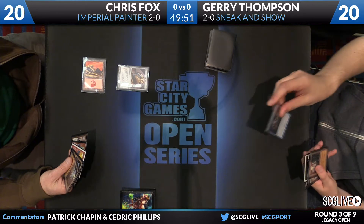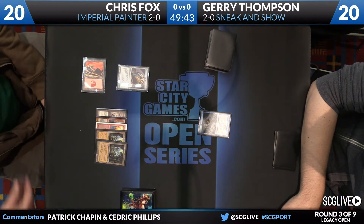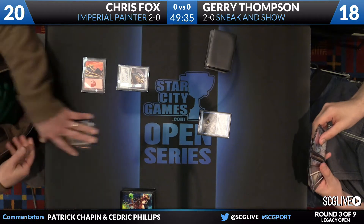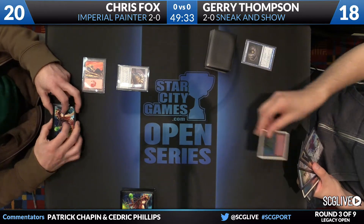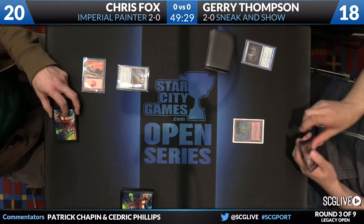Thompson does have an Ancient Tomb in hand. This is a Gitaxian Probe to take a look at things and clear the way — that basically sums it up. It's Legacy, we're one turn in. Staring down an Ensnaring Bridge, an Imperial Recruiter, a Red Elemental Blast, and two copies of Ancient Tomb is what Fox has. So for Thompson, he's got to work his way around that Ensnaring Bridge — that's the big trick — as he will play a Volcanic Island before passing the turn back.